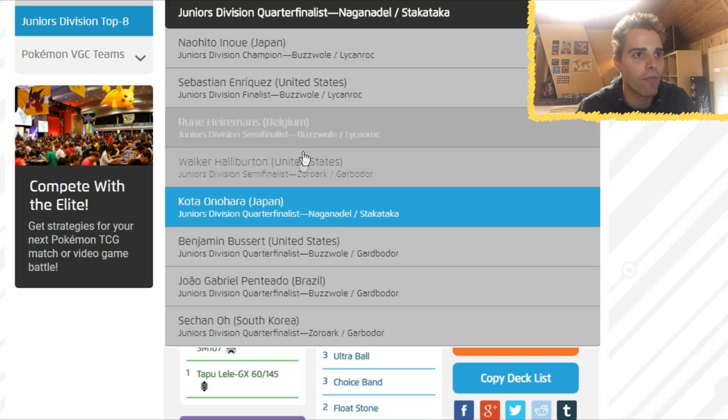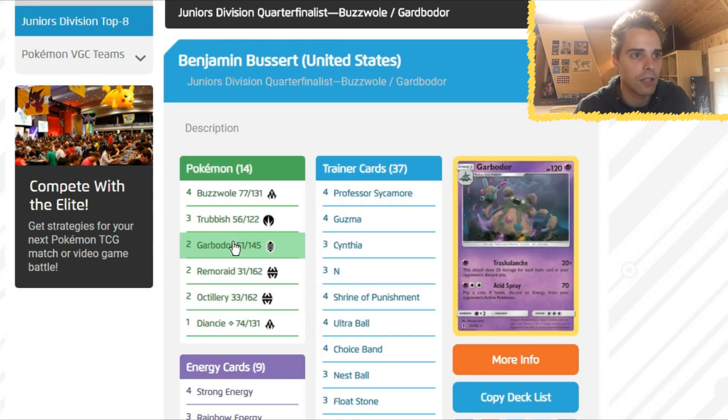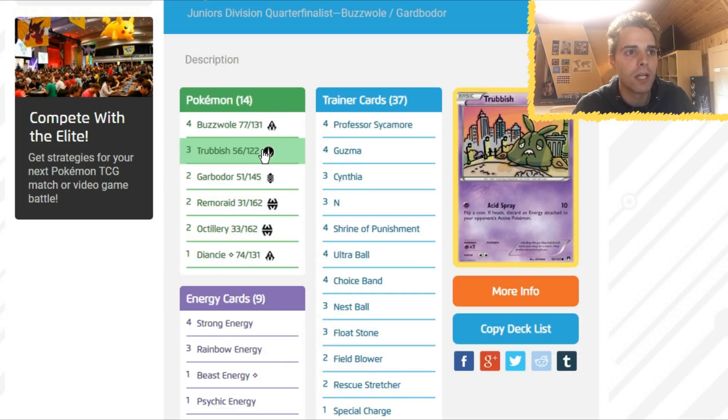Sixth place in the Junior Division: Benjamin Bossert from the United States — Baby Buzzwole with Garbodor and Shrine of Punishment. Four copies of Shrine of Punishment — an anti-GX deck, so against GXs it's very great. Special Energies: Strong Energies, Rainbow Energies. We have Octillery, Baby Buzzwole, and of course Trashalanche. We haven't made a video about this archetype but it was around at Worlds.